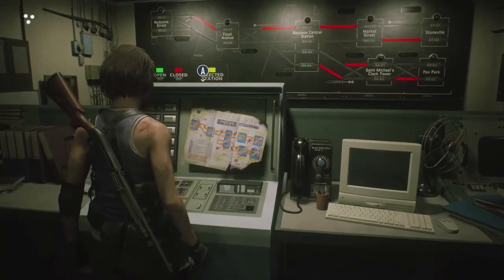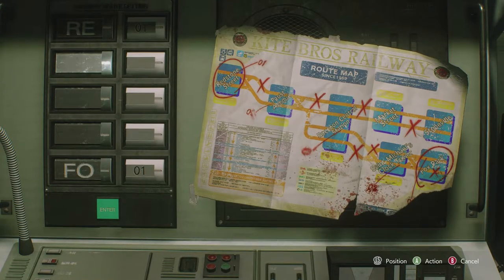Alright, where are we headed? The train is stopped at Redstone Street — we need to reach Fox Park Station. Can you program that in? Hey, I'm Supercop. Consider it done. Okay, so how does this work? We gotta go to Faust Avenue and then... Raccoon Central Station. Which one is it?